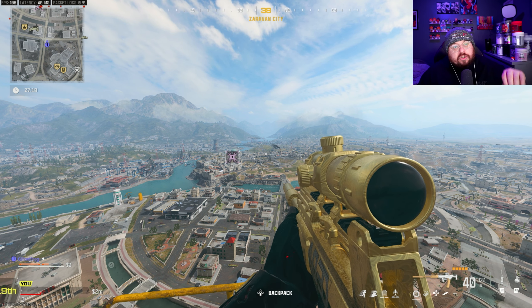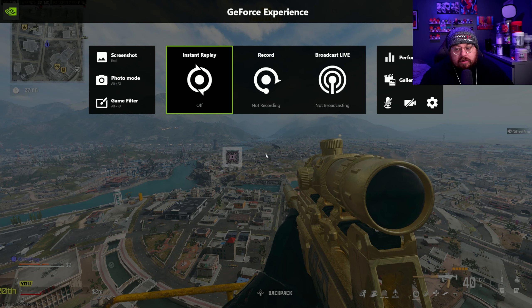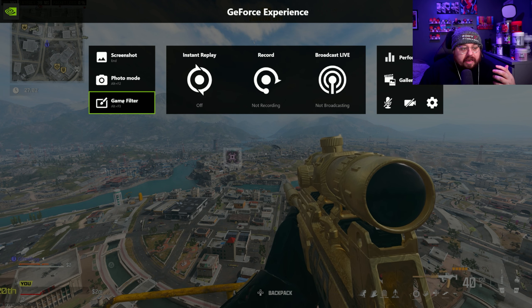Once you've got it installed and you've turned the overlay on, the default shortcut you need to click is Alt+Z, and that will bring up the menu, in which case you then go to the game filter.